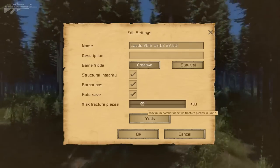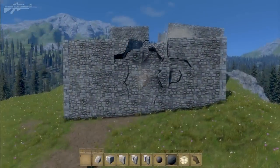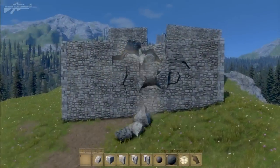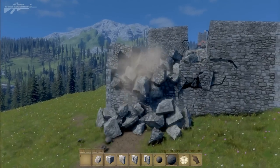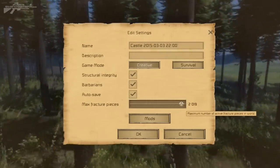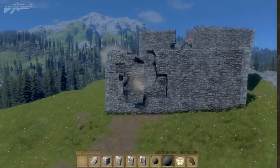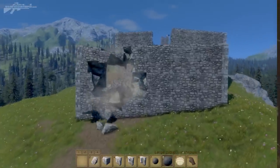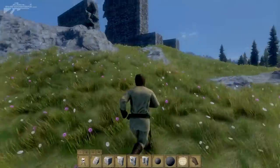Another feature of this patch is the max fracture pieces setting. Increasing it to maximum means walls fracture into far more pieces, but on a lower-end PC this will cause a drop in frame rate. Turning it down results in fewer pieces when it fractures, making it more manageable for PCs at the lower end of the spectrum.